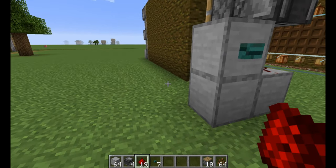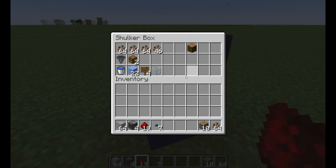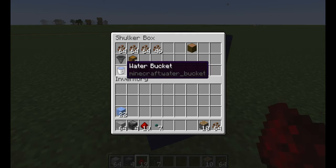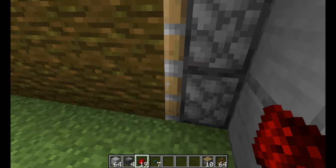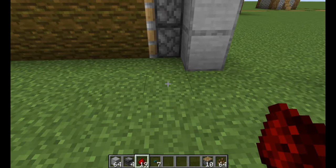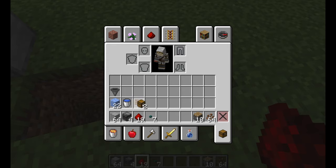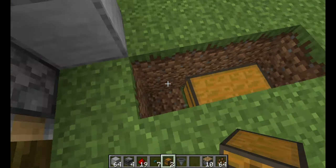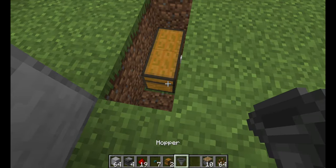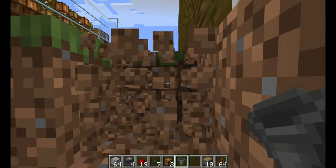Now what we're going to need is some sort of collection system. You need ice — it makes it nice and slippery so items move along quickly — some water, just one hopper, a couple of chests, and some signs. I'm going to put my collection in here. A couple of chests and a hopper into the side there. That is your collection system — easy!